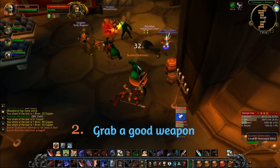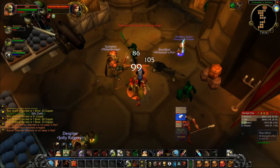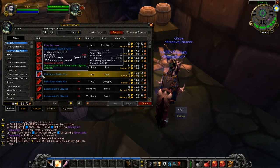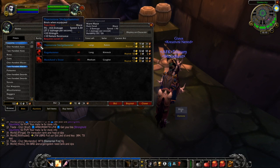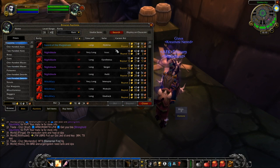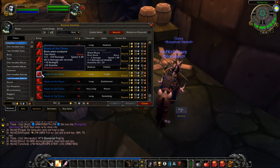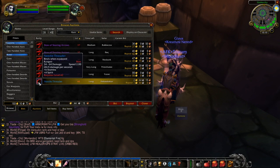Number 2: Grab a good weapon, at least if you're a physical class. Often you can find pretty cheap rare — blue quality — weapons on the auction house, and it's definitely worth grabbing them. You don't need to get more than a weapon, as the quality of the weapon is what decides the bulk of your damage output. For casters, your weapon doesn't affect your damage as much, but for hunters, rogues and warriors, definitely grab a good main hand.